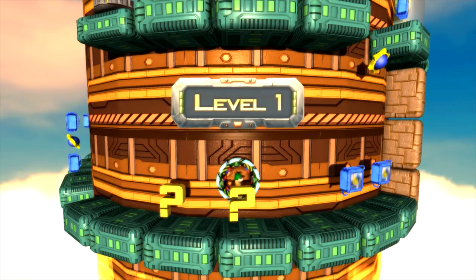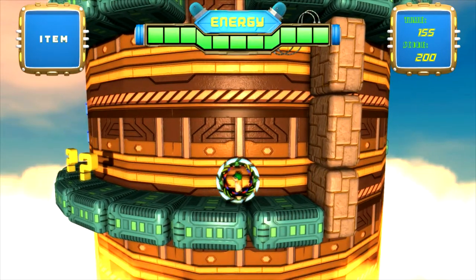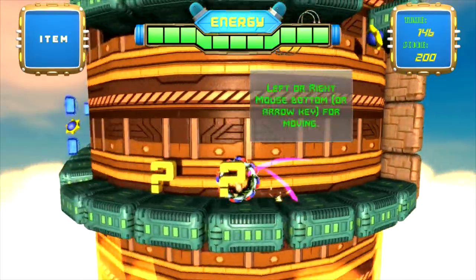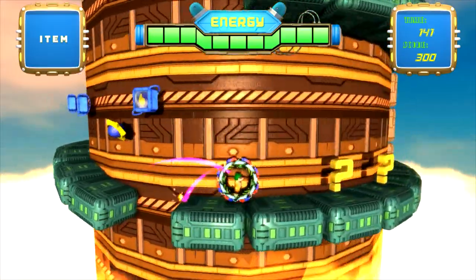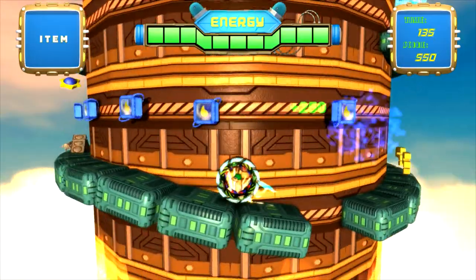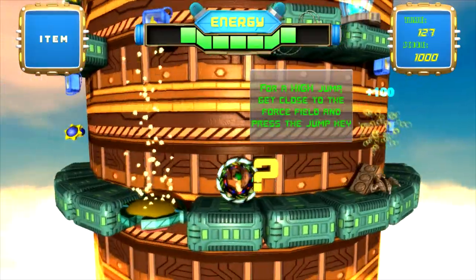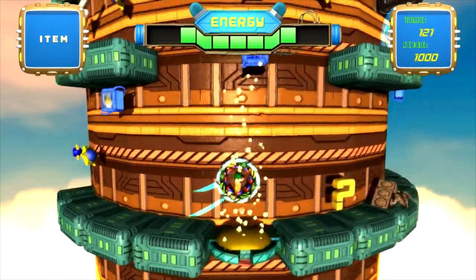Ready for level one. Let's start collecting stuff. One thing to note immediately is that this has a magnetic mode, which I'm going to enable right now to show you what it's like. You'll notice the wheel changes color. Now I can actually go under the platform I was just on. And if I enable it again, I can detach myself and jump. We want to avoid the enemies. You'll notice my energy bar went down because of coming in contact with the enemy.